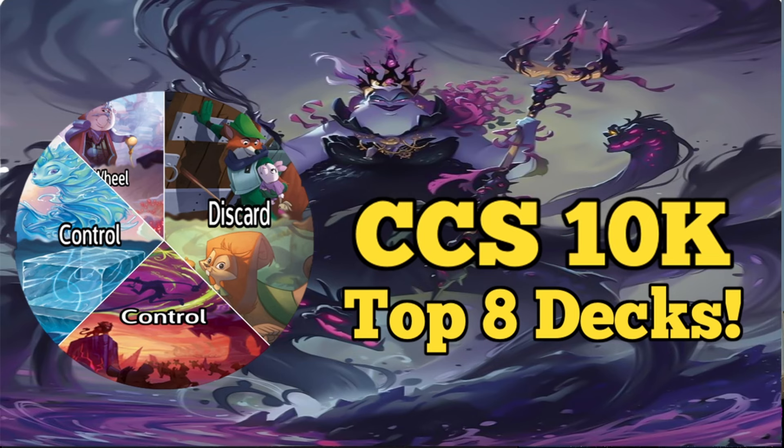I did see Dan's post and that's where I realized the top eight was up. The tournament was going to be seven rounds of Swiss day one, two rounds day two, with a top 32 and a 300 player cap pending actual turnout. We do have the top eight decks after Swiss to go over, and to little surprise they are all in the big four — the tier ones. We have three Bucky Discards, two Ruby Amethyst Controls, two Sisu on Ice, and one Sapphire Steel Wheel.